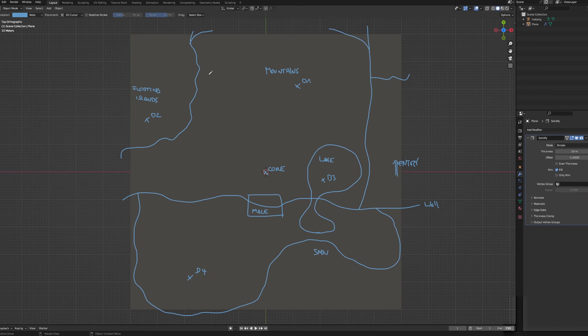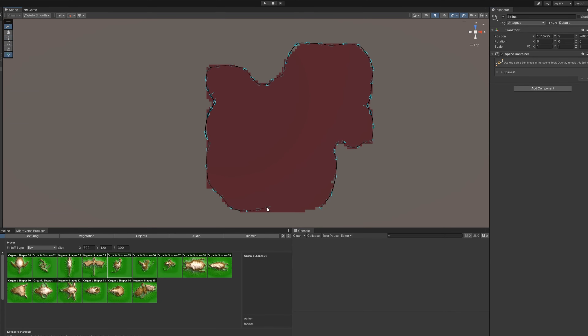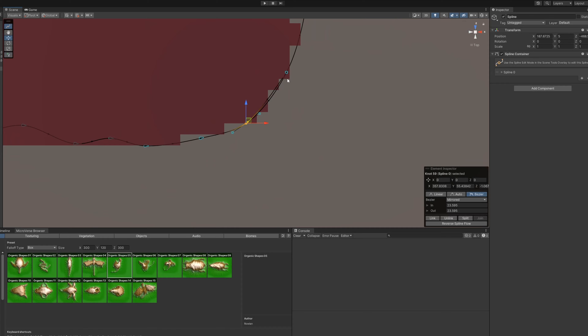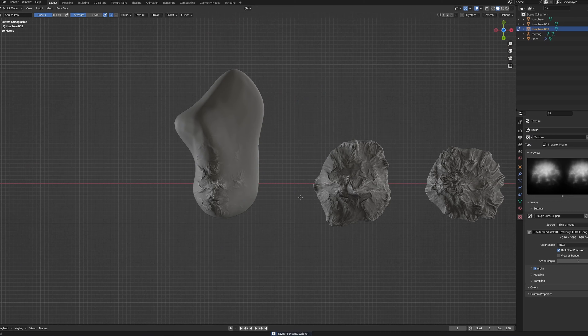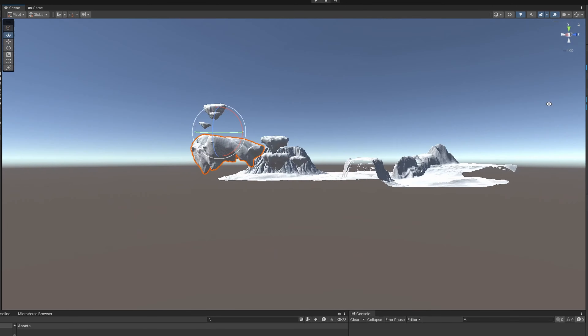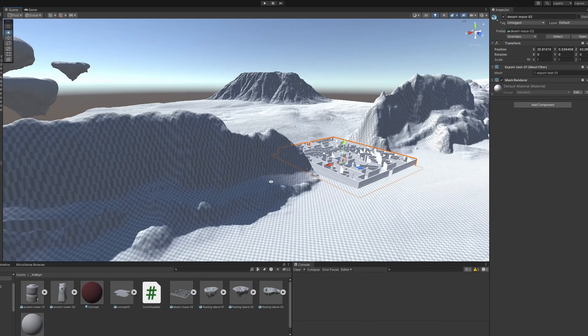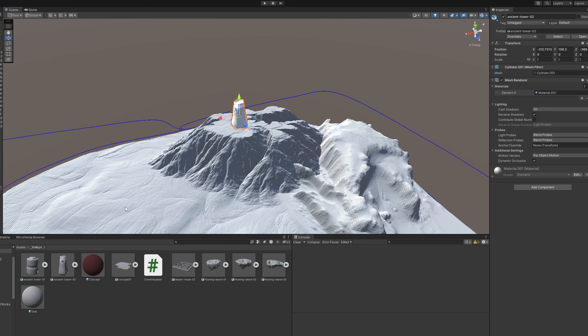Sadly I can't show much from the open world area yet, as every aspect, every path, every point of interest and everything I can see at any given time plays a major role in terms of game experience — it just has to all come together. However, I can reveal a few details. There will be 4 main dungeons and some smaller ones — I call them Trials. There will be caves, world bosses, puzzles and secrets.